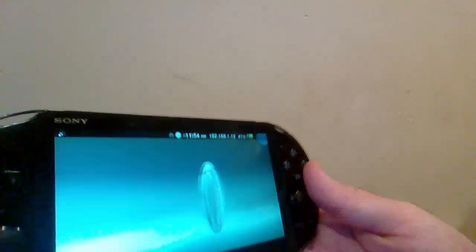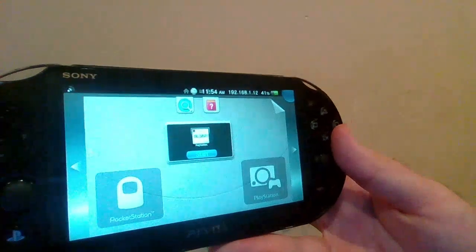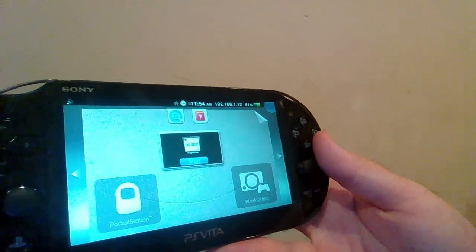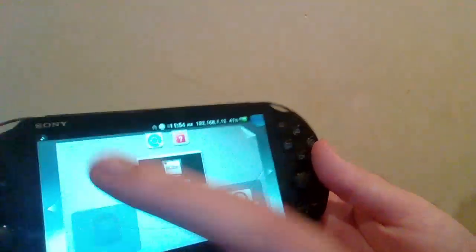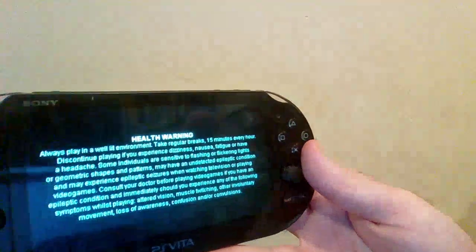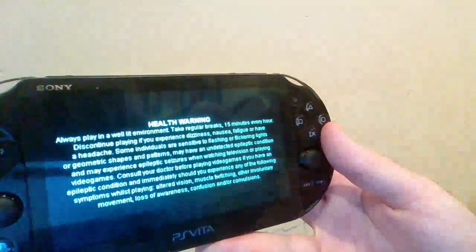So I'm just going to kick on Far Fast 9, which has no pocket station support whatsoever. And this is the English version anyway, so it wouldn't have it. I'm going to tap on the pocket station button.